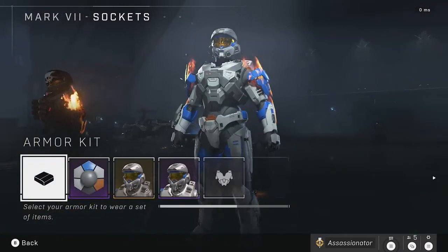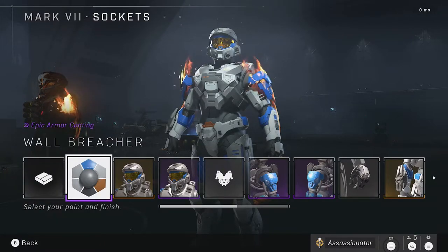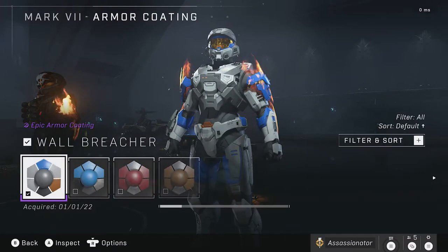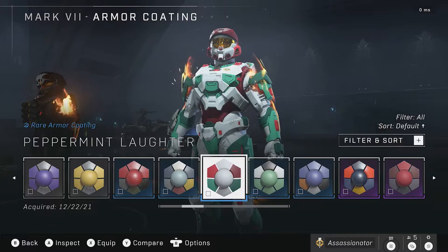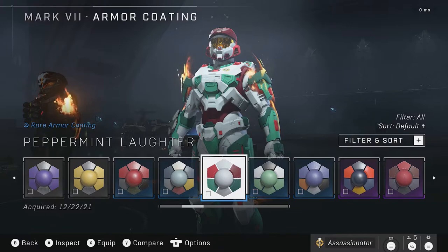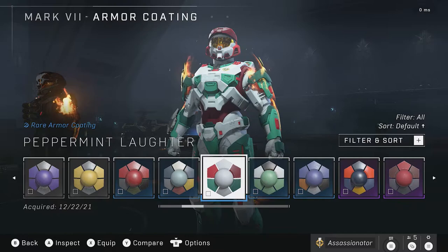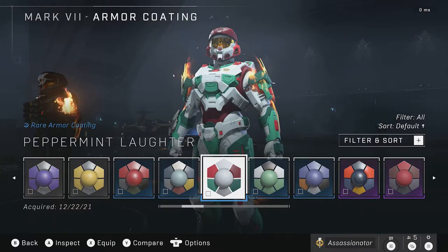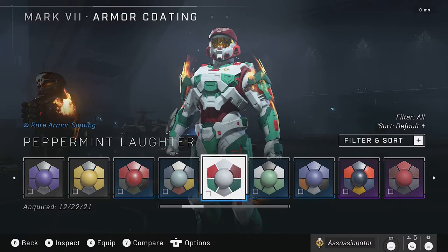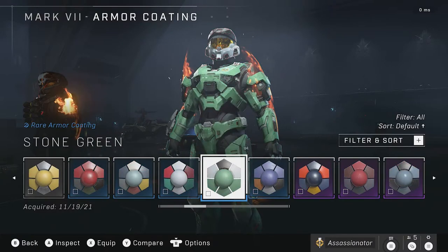Moving over to the Mark VII — I saved this one for last because there's quite a bit you've been able to unlock here; a lot of the free items are for this one. Starting with Peppermint Laughter — this coating was available during Winter Contingency, which ran from December 21st through January 3rd. Hopefully you didn't miss out on these. To me, this coating is something I might roll with in wintertime, but I have better coatings than this.